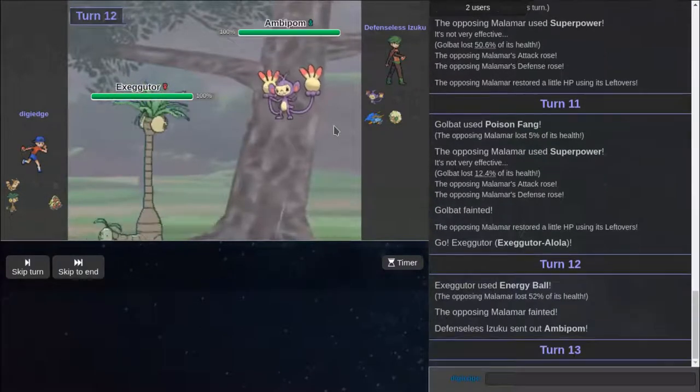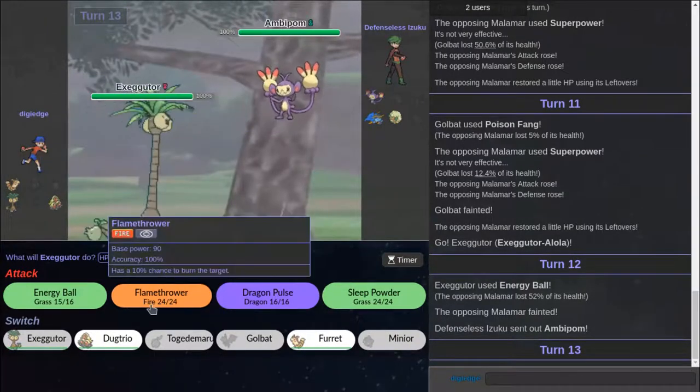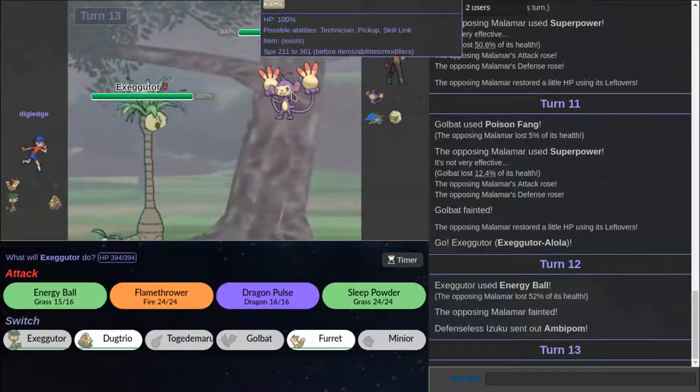Look at this top quality green screening — or removing the background. That's actually really high quality. No, I'm joking. I feel like he's just going to go for Fake Out and I have nothing for this Pokemon.